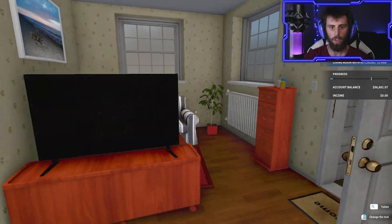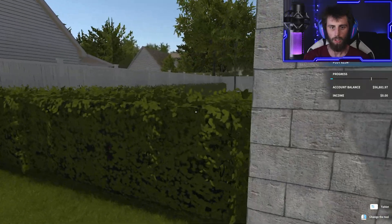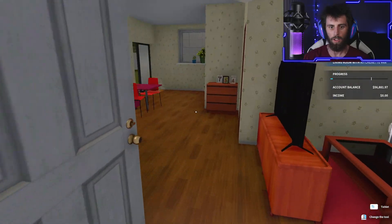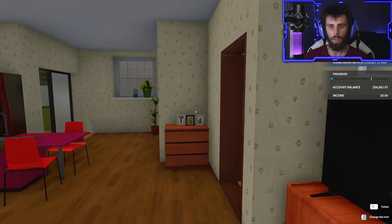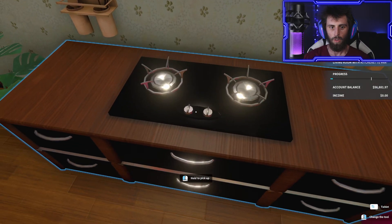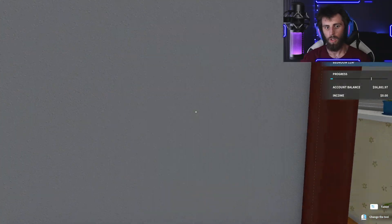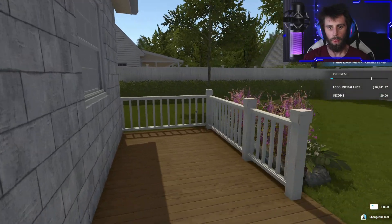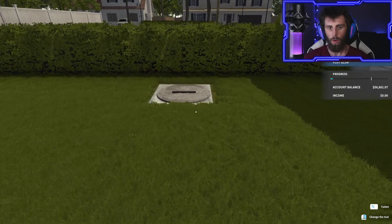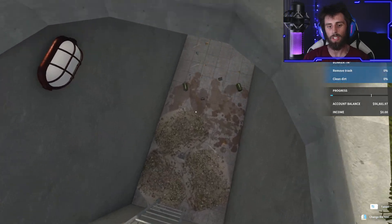Well, we've got to find the bunker. I don't know where it is. There's the garage — it's got to be in here. There's that door; that goes outside. I'm a little bit confused. Aha! I have found the bunker. So this is part of the Apocalypse DLC — this is kind of cool, this is different, I haven't seen this before.